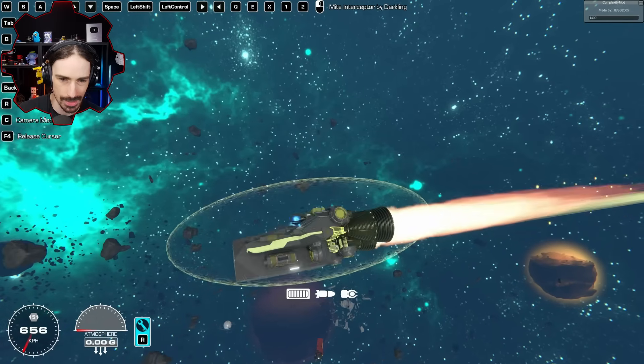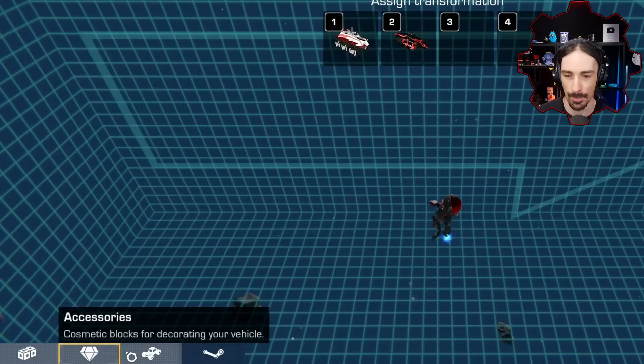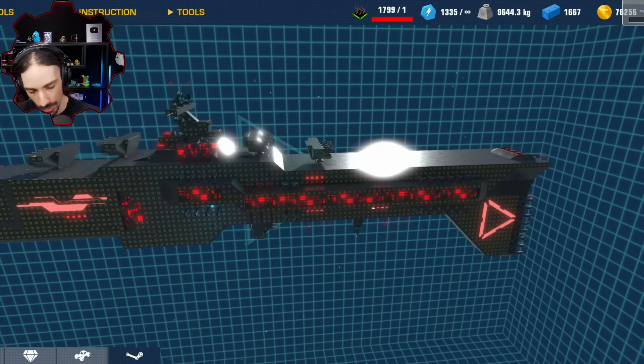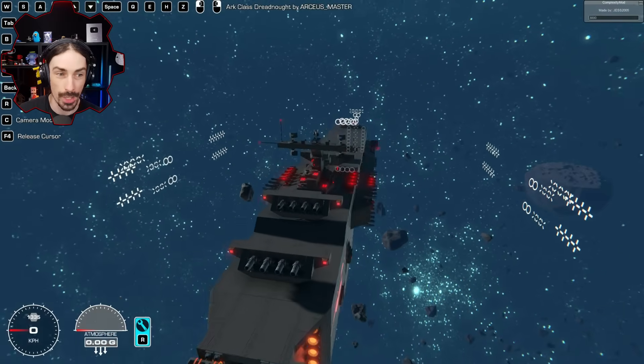Last up is the Arc Class Dreadnought by Archaeus Master — the most advanced and heavily armed ship in the human fleet, the first outfitted with laser cannons reverse-engineered from aliens, and named after Noah's Ark for human migrations. Warning: complexity mod required. It's 1799 out of 3000 complexity. Look at all those aiming reticles!